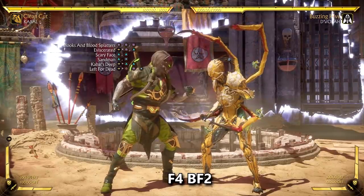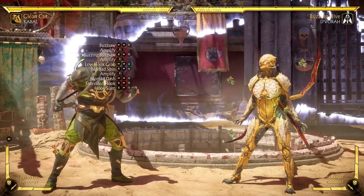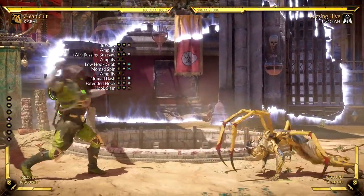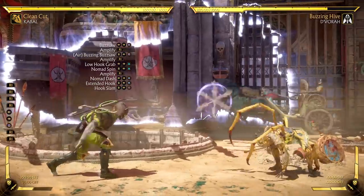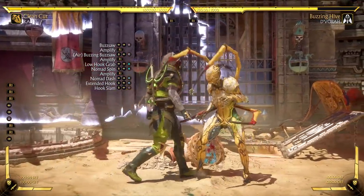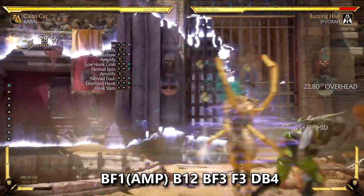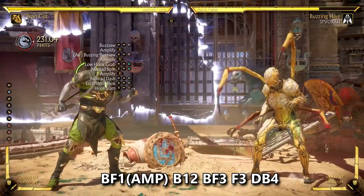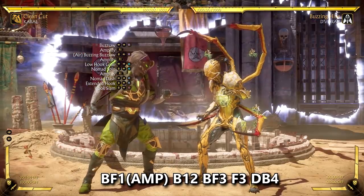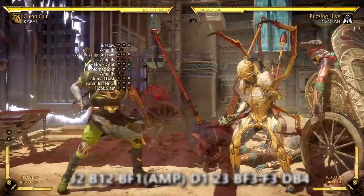Now let's talk about Cabal's special moves. Back forward one is his normal projectile, which can be ducked because it is a high attack. It can be amplified, but it does not do bonus damage and does not hit mid — instead it holds your opponent in place to do a combo string on them. Getting the timing down for this was tough on mid-screen combos, so I mainly like using it in the corner. Also, you would never use it to start a combo off in the first place because it can be ducked and it is unsafe.